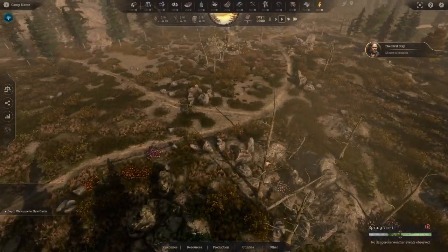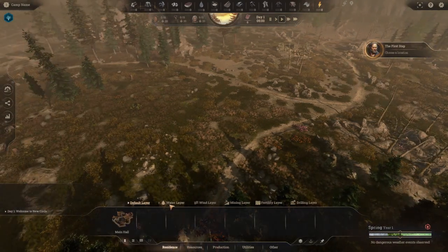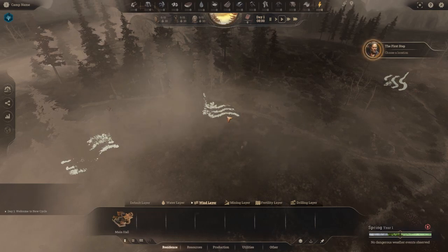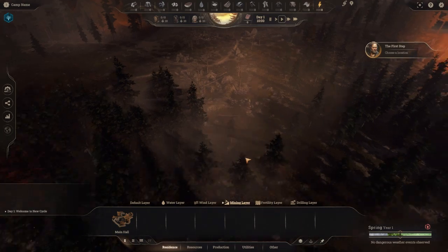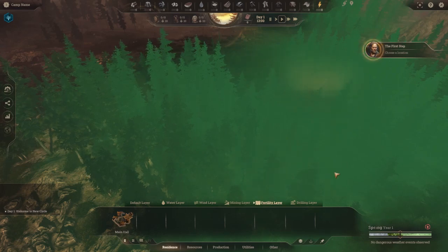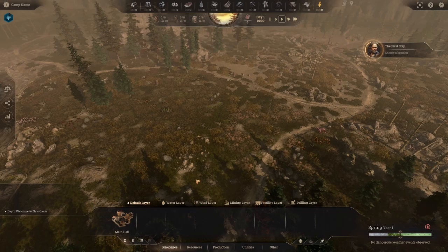Here we are in the meadow. Look at this detail — it's very pretty. We've got rocks and trees. There are layers showing where water is lying — big pools around here. We've also got the wind layer, which I'm guessing is for placing wind turbines. There's a mining layer showing where mining resources are — there's a big node over here. The fertility layer shows we do not want to build in this fertile section, which is for our farms. Considering everything, it's quite windy here, so I think we should build in this section.